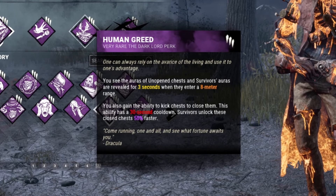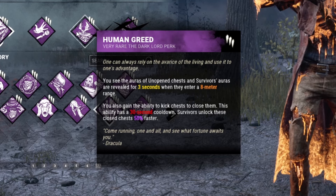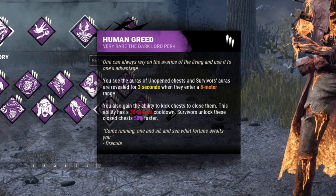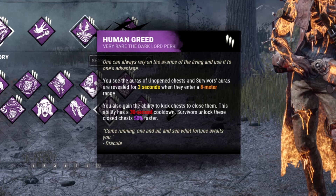Then we have a Dracula perk in the form of Human Greed. We see the auras of unopened chests, and survivors' auras are revealed for three seconds whenever they enter an eight-meter range of a chest. We also gain the ability to kick chests to close them, with a 30-second cooldown, and survivors can unlock closed chests 50% faster.